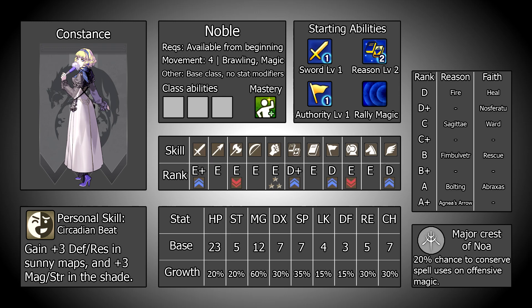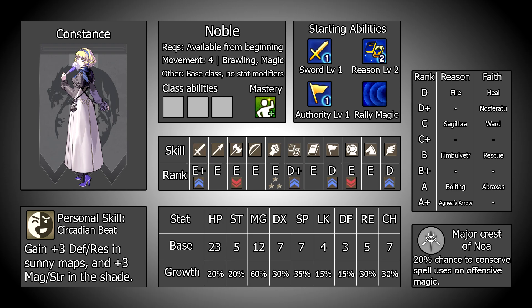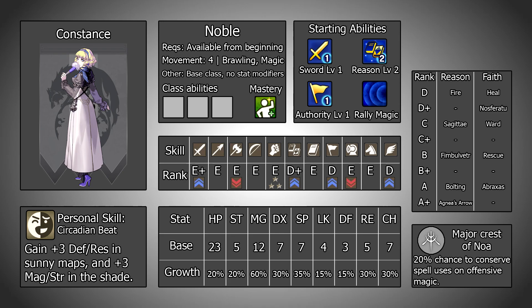Constance is a member of the Ashen Wolves and so is only available if you have the game's DLC. For her to be recruitable, you must have first beaten Chapter 2 of the Cindered Shadows side story, where she can then be recruited from Chapter 2 of the main story or later on any playthroughs you do, with no additional costs attached.